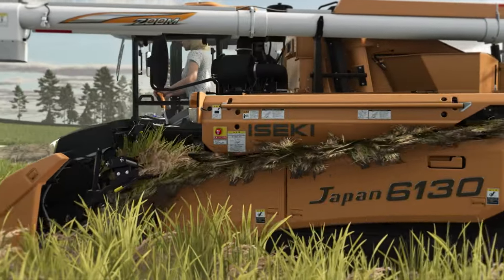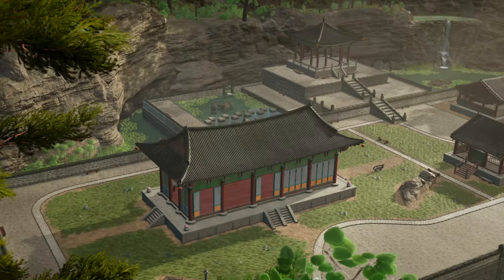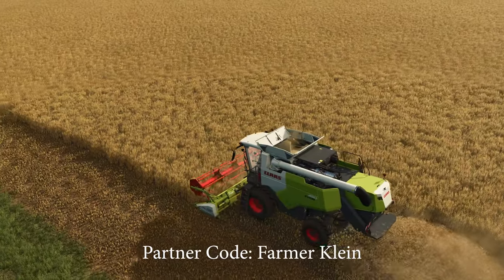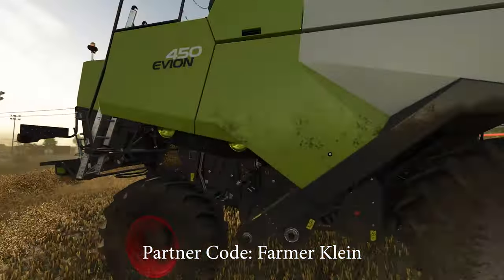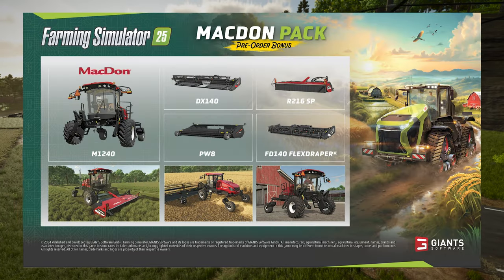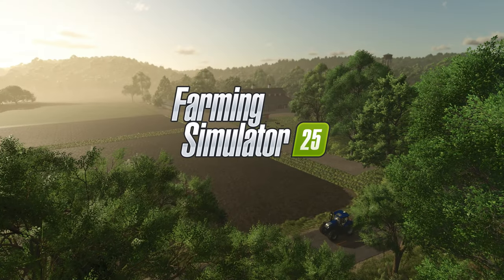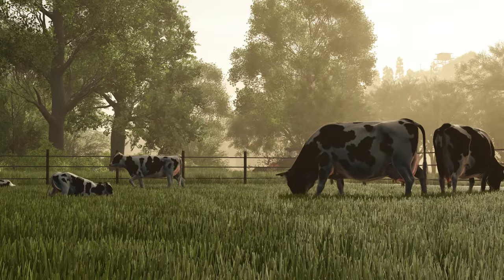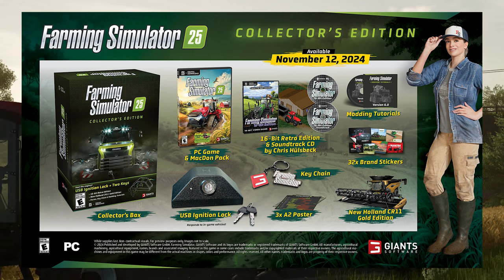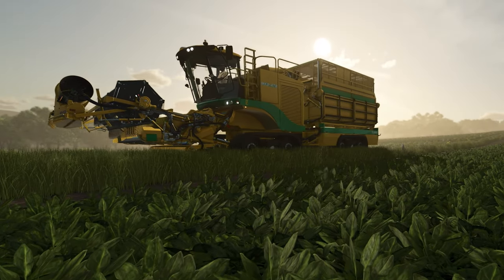If you've decided it's time to buy Farming Simulator 25 and you play on PC, consider using my affiliate link in the description below. All purchases from the Giants shop will also get a copy of the Golden CR11 and the MacDon pack shown off earlier this week. Amazon also has you covered with the Farm Sim 25 Collector's Edition, which includes cool bonuses including a USB ignition switch. Console players can also pick up this version using the same Amazon link.